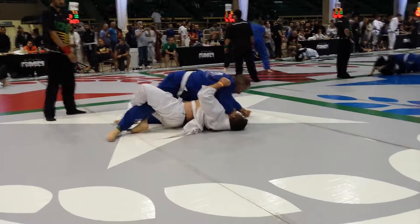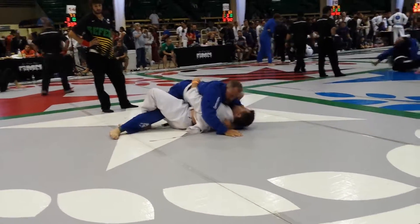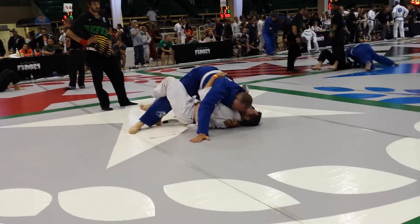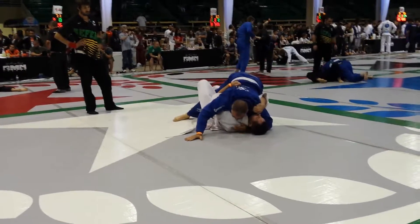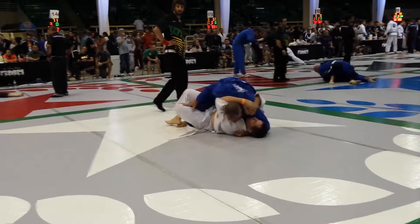So you want your right arm underneath his arm. Get that underhook on the right side. Underneath if you can. Finish the pass. Get your leg out of there. Yep, you can drive that near the ground.